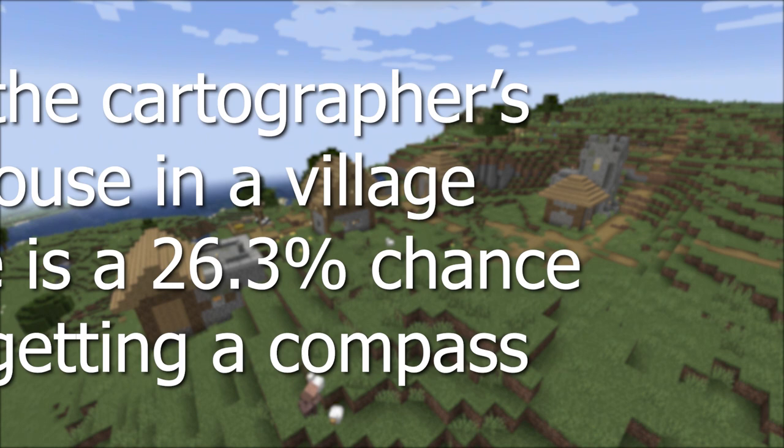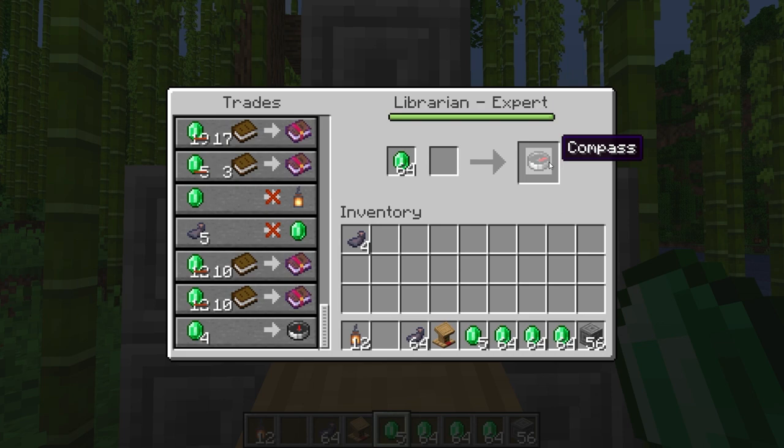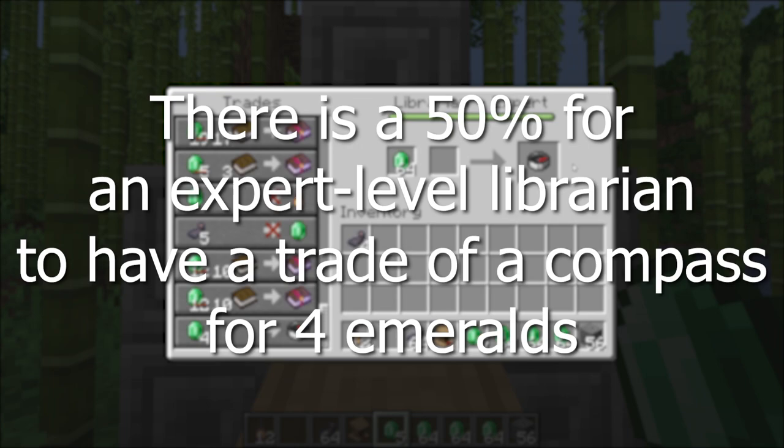You can also trade with the expert level librarian, which is the 4th level. There is a 50% chance for them to have a trade of 4 emeralds for a compass.